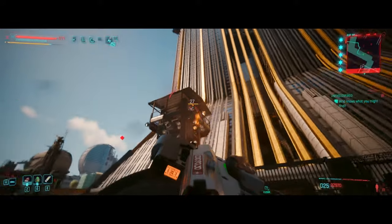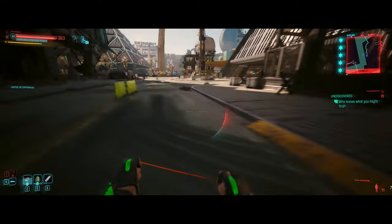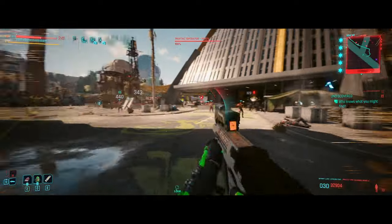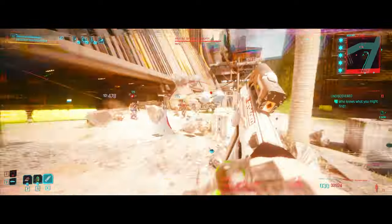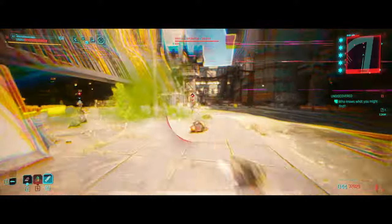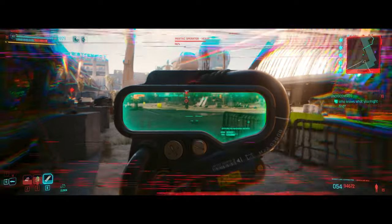Firstly, let's talk about reflexes. This attribute branch is vital for two reasons. The first is movement skills, which include the Air Dash ability. While optional, I find Air Dash indispensable in any build — not just for the fun it adds to traversing Night City, but also for the tactical advantages it offers in combat. This ability, combined with our Hercules rifle's potent short-range damage, allows for aggressive playstyles, enabling you to swiftly close in on enemies and unleash havoc. The second column of interest in the reflexes tree is the assault rifle and SMG perks. These are critical since they enhance both our primary Hercules rifle and any smart SMGs we choose to carry, generally boosting damage output or improving weapon handling, making our smart guns even more effective and lethal.